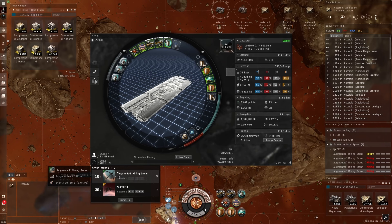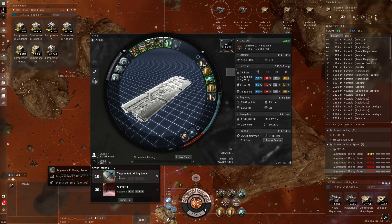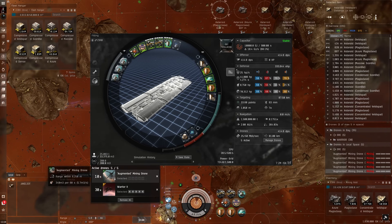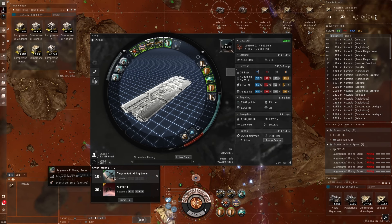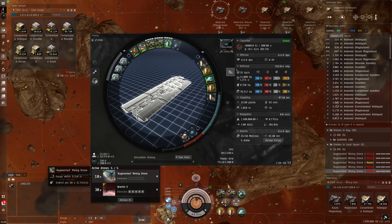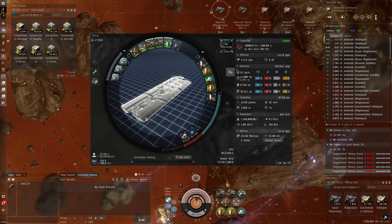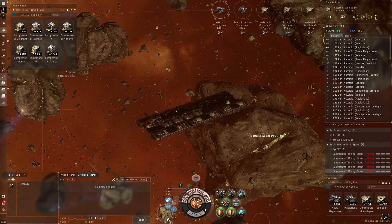I carry extra Augmented Mining Drones just in case something happens to one, because you can be out on grid a long time with compression now and I don't want to stop my semi-AFK mining just because I lose a single augmented drone. As you can see in the simulator, before the siege module you get 333 m³ per drone per minute, but when you siege you actually get 340 m³ per drone per minute, which is really good.